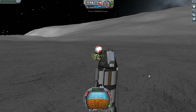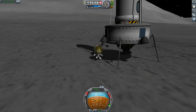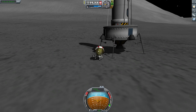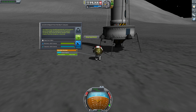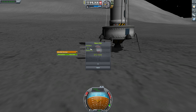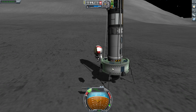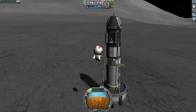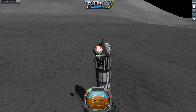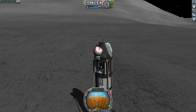We'll close off the service bay, do our EVA, go plant a flag, and grab a surface sample. We'll do an EVA report from the Mun's Canyons and plant our flag. Switching our RCS back on and up we go — we're going to see if we can enter the craft more gracefully this time. Last episode was a bit more of a struggle than it should have been. It can be a bit tricky to get used to the EVA controls, but once you've got them, no problem. We'll grab the ladder and board.